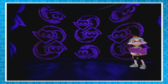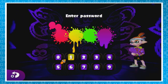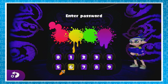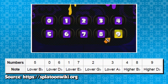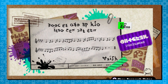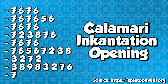Let's head over to the multiplayer mode selection. When setting up a private battle, you have the option to input a password. What's important here is that each number has its own tone that plays when the cursor is moved to it. On Sunken Scroll number 23, there's sheet music for the previously mentioned song, Calamari Incantation. With the right pattern and timing, you can play the opening to Calamari Incantation on the password entry screen.